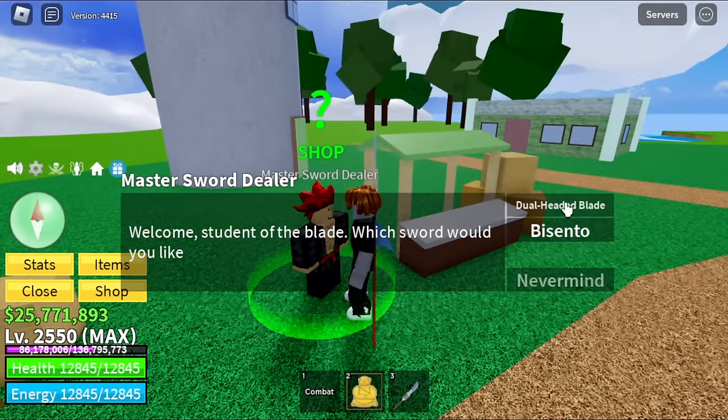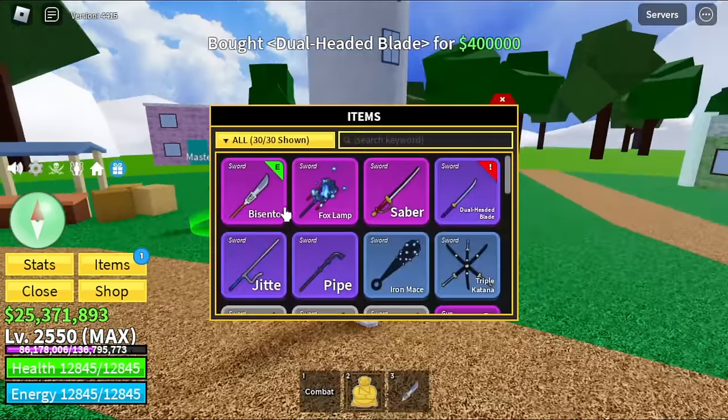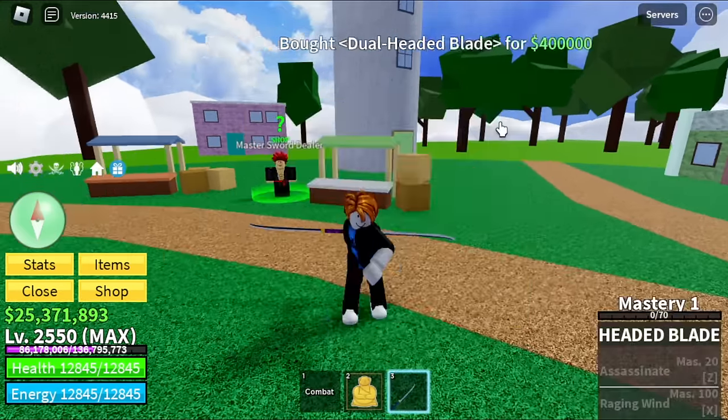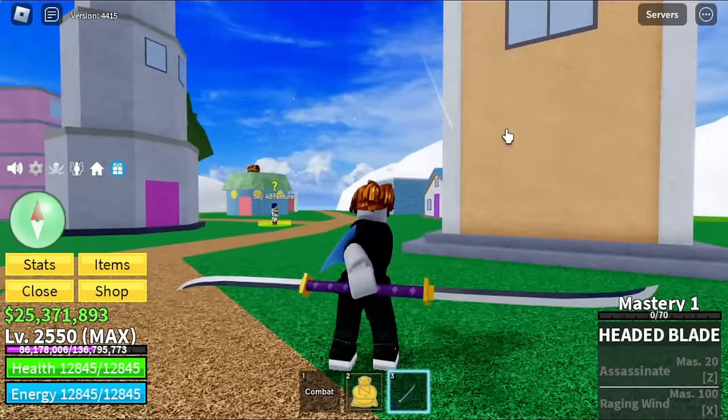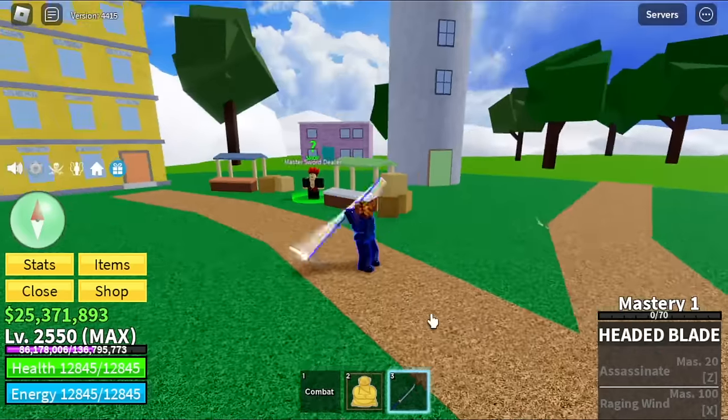Next up is the Dual Headed Blade — this one will cost you 500,000 bellies. Raging Wind is a really good skill. Moving on.